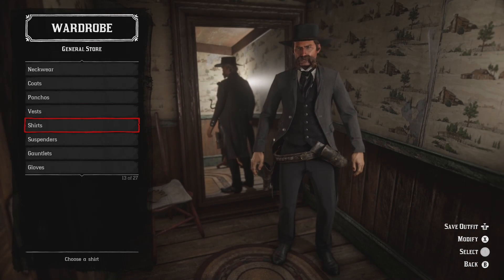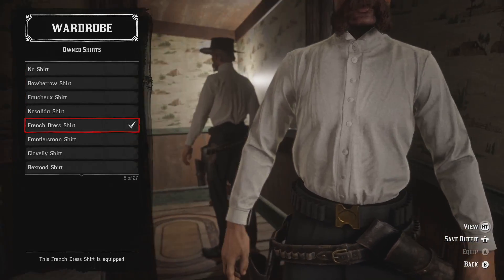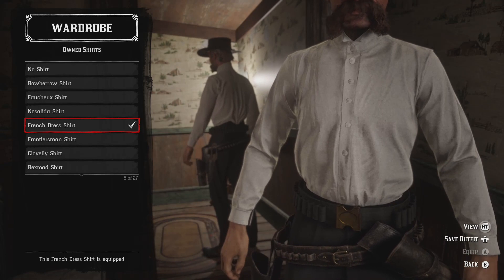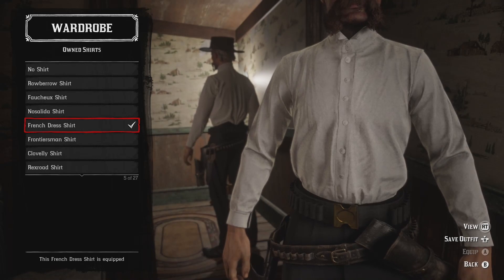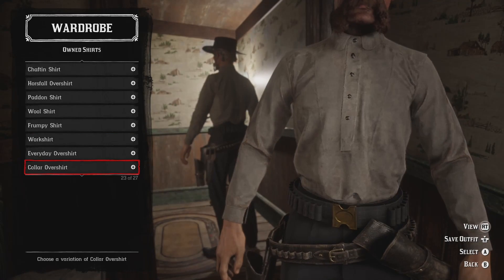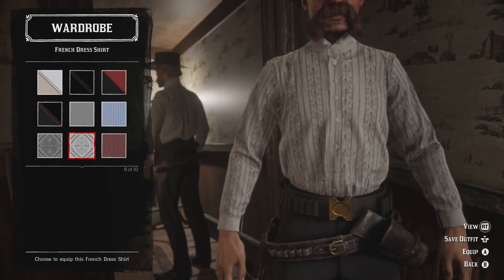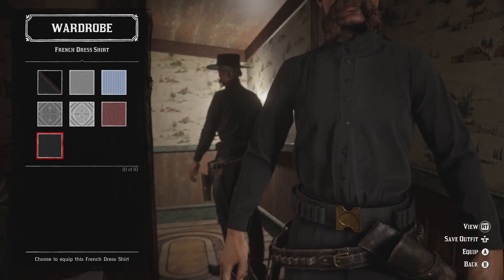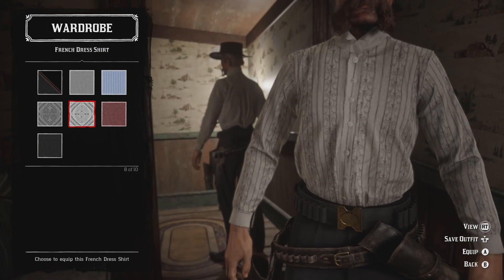Moving on to shirts: there is a white French dress shirt available from one of the outfits — which one I frankly can't remember, I think someone mentioned it in a comment long ago. If you have it, throw it on — it's exactly what we want. If you don't, there is another version of the French dress shirt, but it'll look a little funkier since while it does come in a shade of white it has some interesting design choices and isn't just flat white.